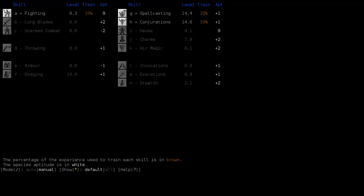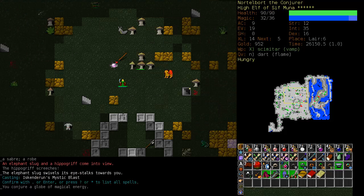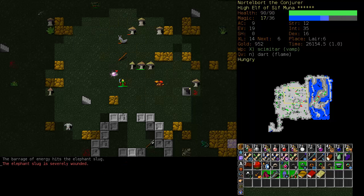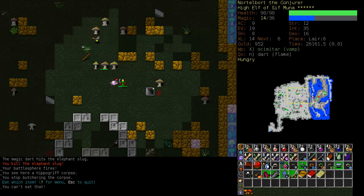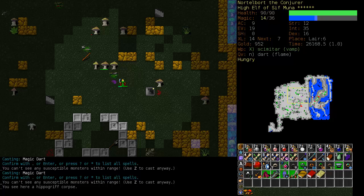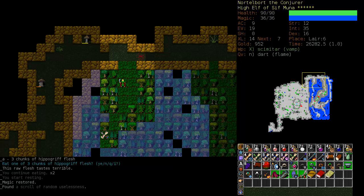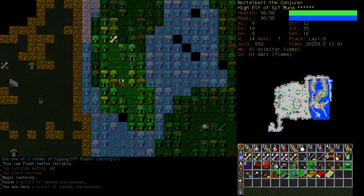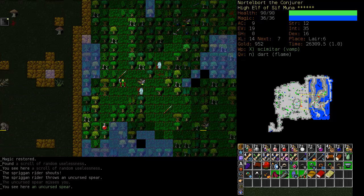I think I'll stop fighting when it gets up to 10 and we'll start to train armor, even though we're not actually wearing any. Let's use Mystic Blast for a little while. It might be a good idea to do the Elven Halls for a bit, or do the Orcish Mines, get down to the Elven Halls and get some armor. It looks like I've been in this forest already, and apparently it's chock full of Spriggans.